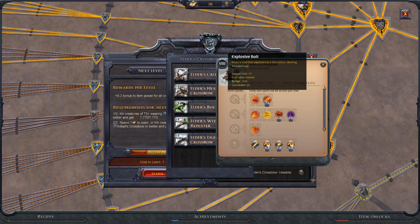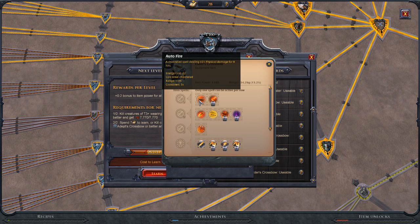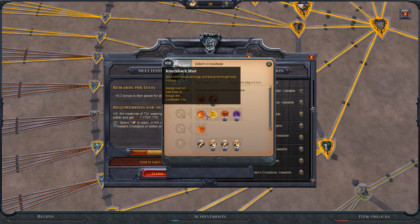The other ability is Shoot a Bolt, which explodes in a 3-meter radius dealing 324 damage. This is only ever useful in PvE AoE situations if you're going to be hitting more than one target. Otherwise, always use Auto Fire — even in that situation Auto Fire is probably still better since you can focus one target down anyway.